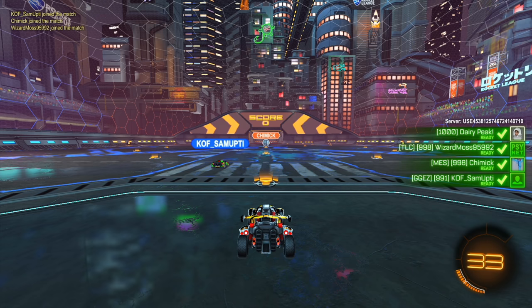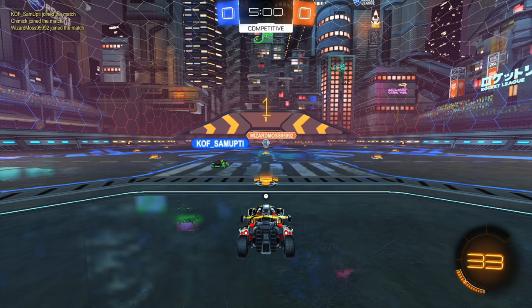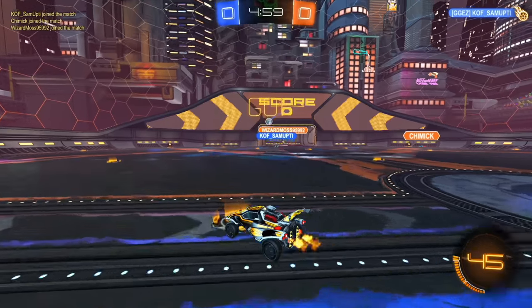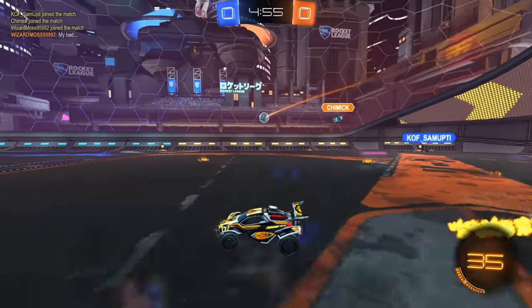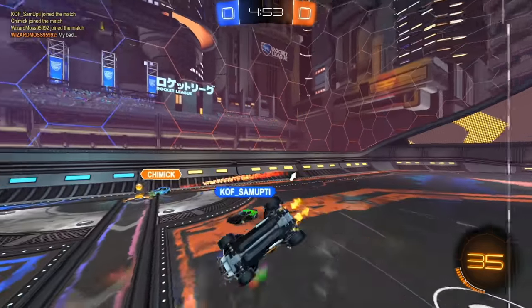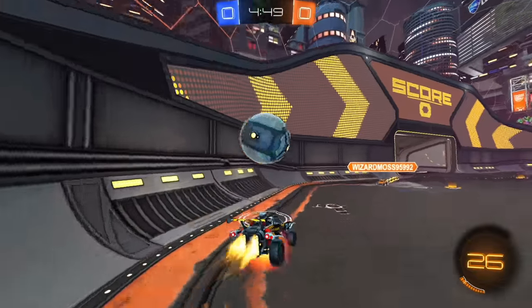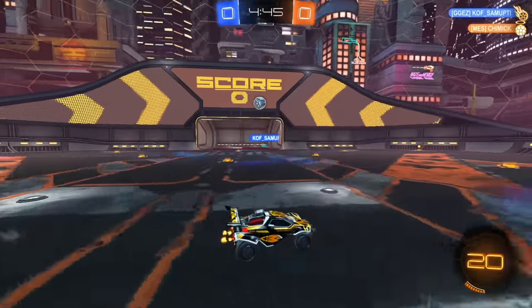We've got Wizard Moss and Chimic versus Smupti and myself — the classic old Dairy Peak. No one's commented on the name yet. What a great try there. Once again I'm last man, so I'll just wait for the ball to come to me. I obviously could have jumped up earlier and beat that guy, but at this level if you want to be a little more careful and you're not fully confident, it's a good chance. Good pressure — let's pop it towards the net and see if they save it. Good save.